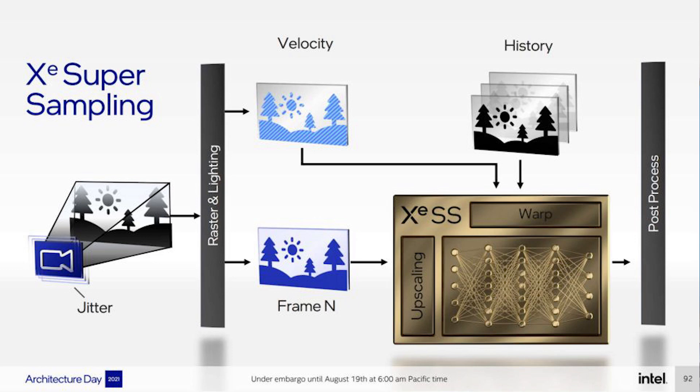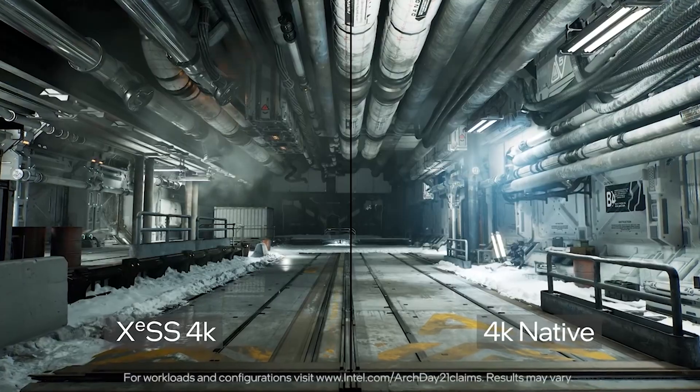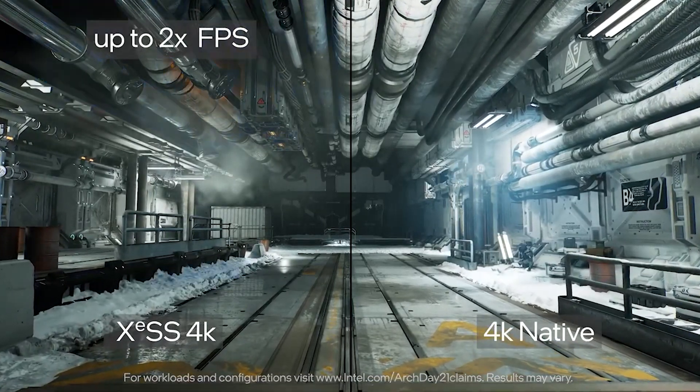Sure, you can run XESS on even a Pascal GPU, but obviously the performance bump is higher if you're using Intel's own graphics card, because you're running it natively on their GPU with their own hardware accelerating it. I've gone into this extensively before, and I'm also planning to do a much deeper dive on upsampling tech over the next couple of weeks.